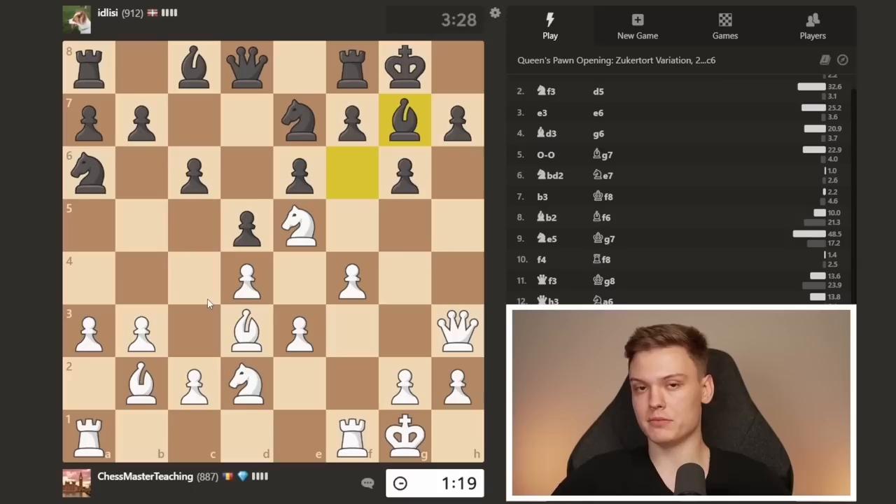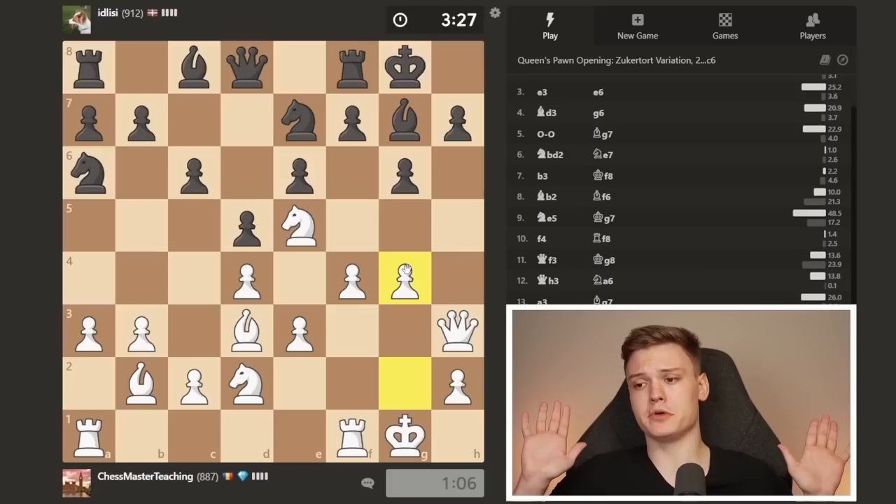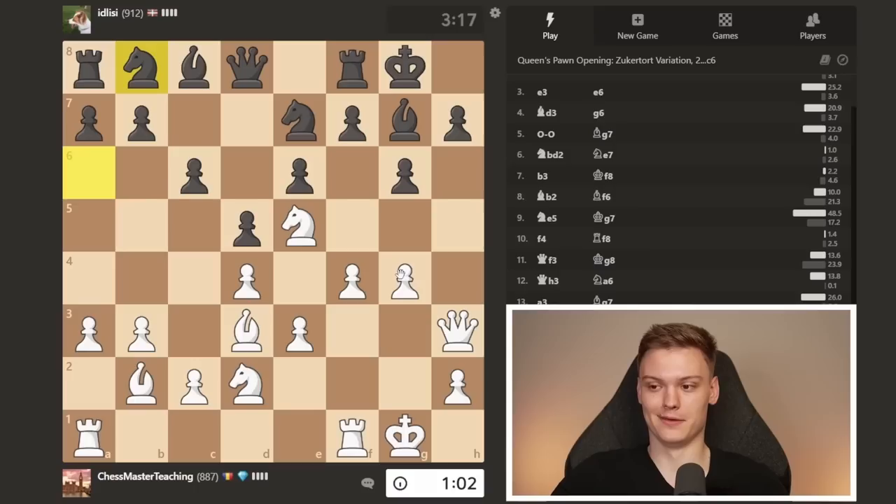He plays bishop to g7 — very common sense stuff. I'm considering preparing knight a5. A move like g4 is not going to hurt here. We're going to play g4, getting a bit of an off-meta setup just because he got a fianchetto somehow and he's not making any moves. I think this is still going to be good. So I'm going to play g5.